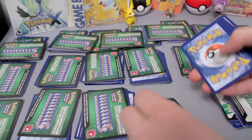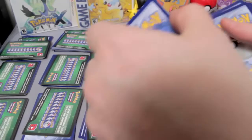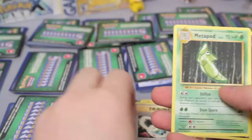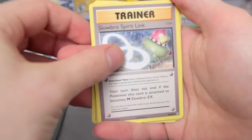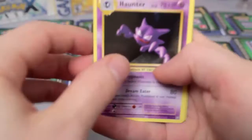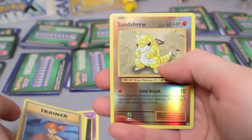We're just gonna set aside the uncommons and the codes and go through the uncommons and rares. We've got Magmar, Magmar, Venusaur Spirit Link, Metapod Reverse Holo, Nidoran, Dewgong, Slowbro Spirit Link, Slowbro Spirit Link, Kakuna, Energy Retrieval, Reverse Voltorb, Farfetch'd, Haunter, Blastoise Spirit Link — we've got all the Spirit Links here — Misty's Determination, Reverse Sandshrew, and a Beedrill Rare. Very nice.